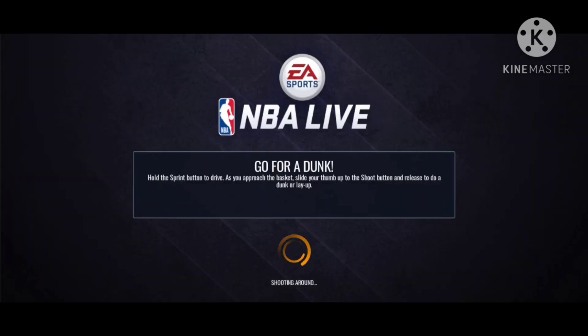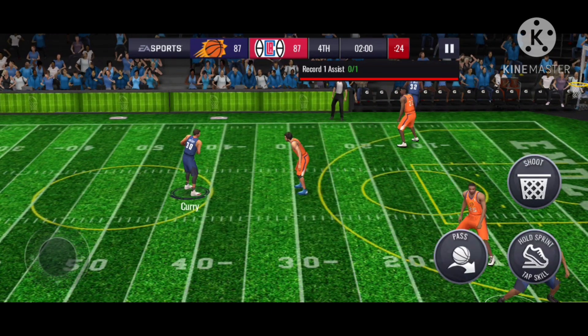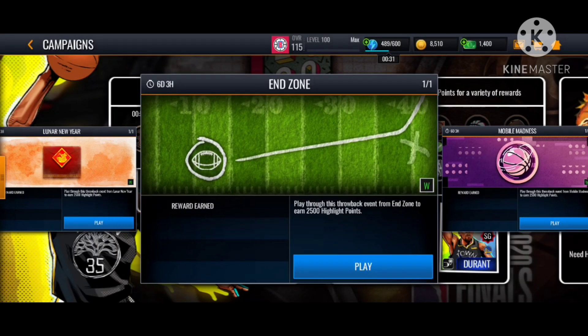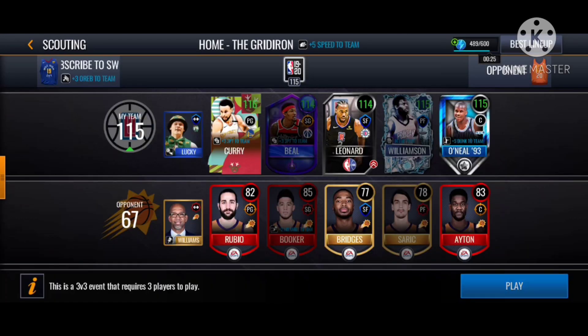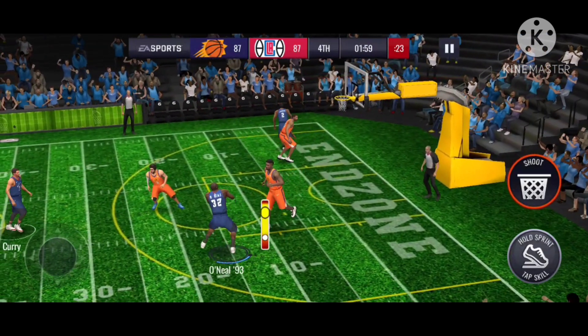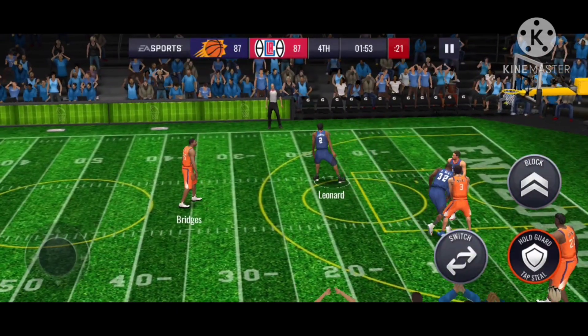That event is actually quite easy to do. I recommend you guys have a center who can rebound really well — like my Shaq — and a good mid-range shooter. Kawhi is very good at mid-range, so you just shoot with Kawhi. You can boost them up for more chances. I recommend spamming the pass button — it's super easy. Just play this endzone event, keep playing it, watch the ads, and just spam the pass button and shoot. That's how you do it.